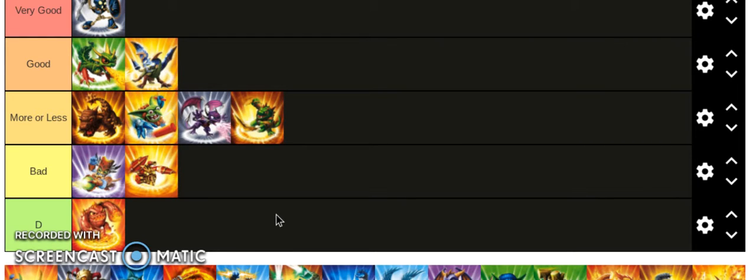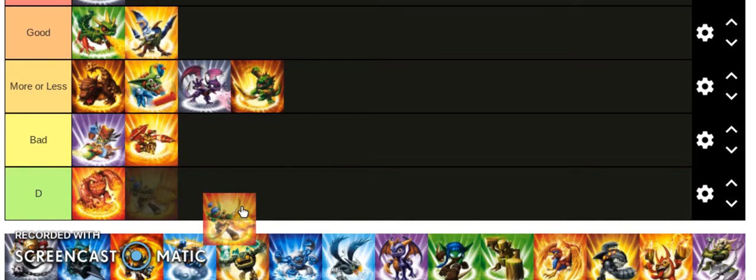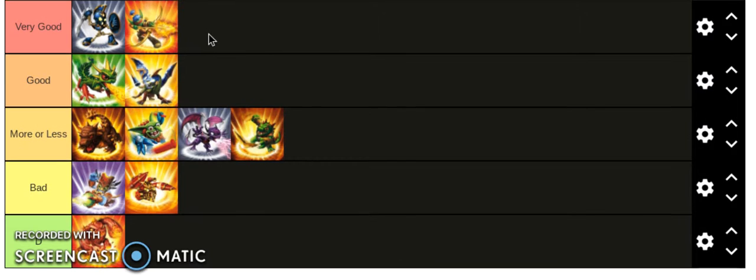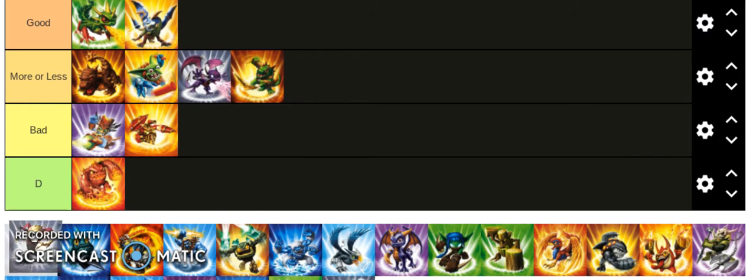Flameslinger is very good — probably the fastest character in the game. Really good damage, he shoots fast, and that's really all you need.